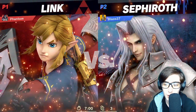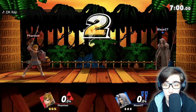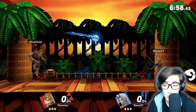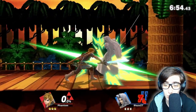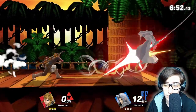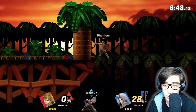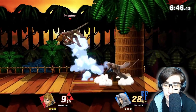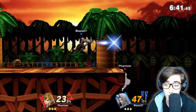Alright, looks like we have Sephiroth up first. Another sword character, but he has a lot more distance than we do. So this is Link's newest move — it's a remote bomb, compared to his normal bomb, that you can travel across instances and control when they go off. Link is actually really good in this game. Not like broken good, but he has that nair — really, really good, stops a lot of stuff.